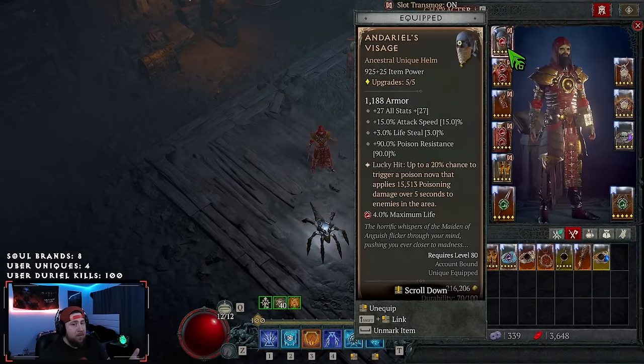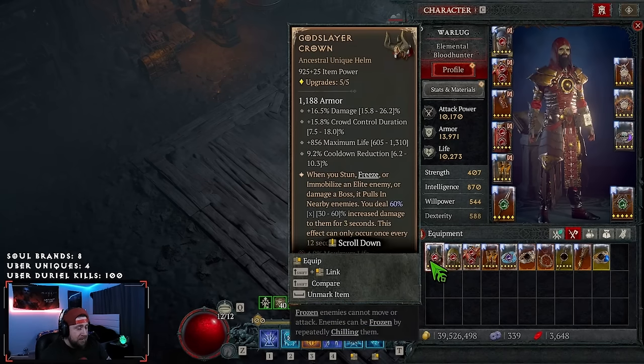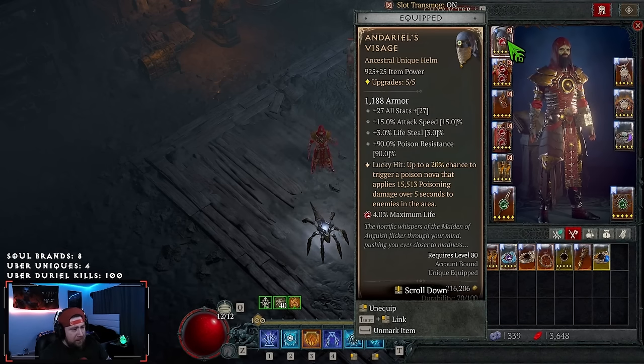However, this is an uber unique variant. In a previous video we go over some other options, but if you don't have Andario's you can do Shaco, or Godslayer if you want just as a base, or a basic helm. On a basic helm you're going to want cooldown, max life, things like that. But Andario's seems to be really, really good — the lifesteal is actually insane.